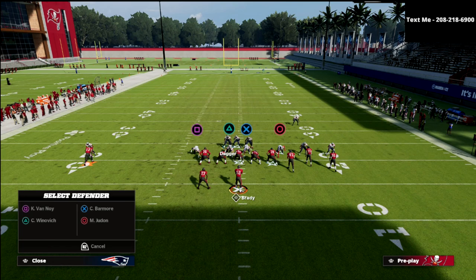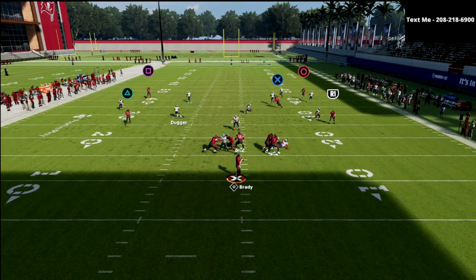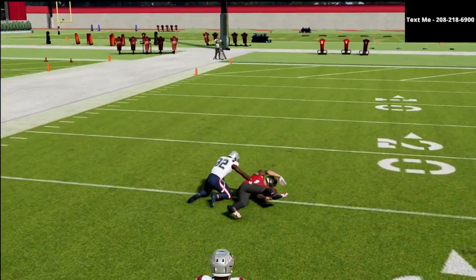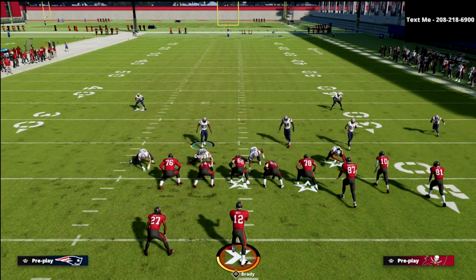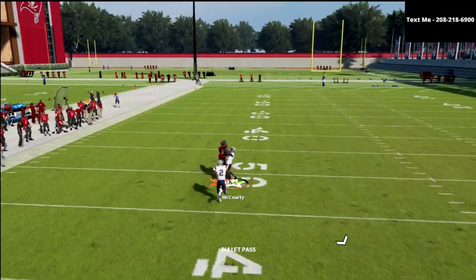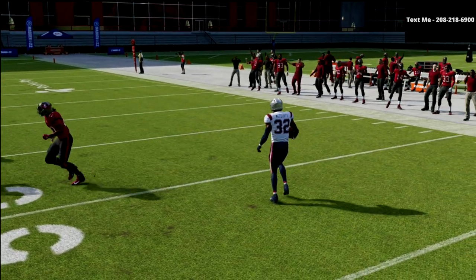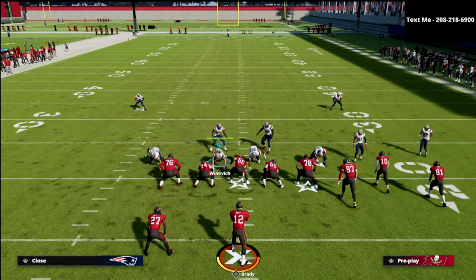He will cover it just fine if you leave him where he's at, but I do like to bring the safety down — I think it helps with other routes in the bunch. You'll see the cloud flat will get a jam. The cloud flat didn't get a great jam there, probably because it's Mike Evans. But if you leave that safety backed off you'll see he'll play this perfectly. By and large this defense is very very effective against bunch.